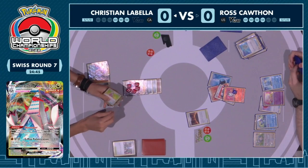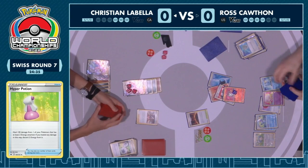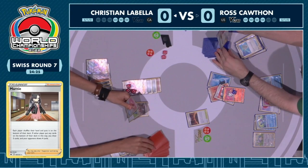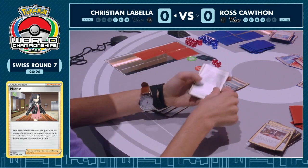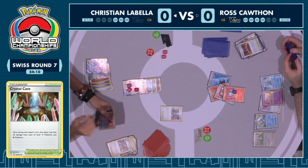What is in the hand here for Christian? Another Hyper Potion — that's a great thing to have. The Double Turbo and another Hyper Potion. And we're going to see a Marnie! Not a lot of cards were left in Ross's deck, but now we're going to have quite a few being added there. That hand was huge for Ross. Christian activated the Marnie — both players shuffled their hands and put them at the bottom of their deck. Exactly what Christian was looking for: the Crystal Cave to heal again.